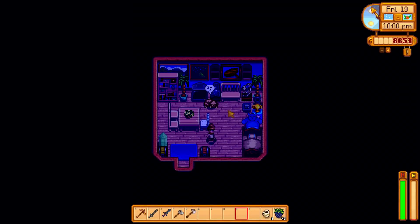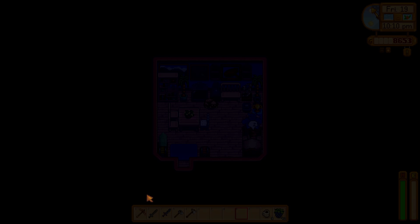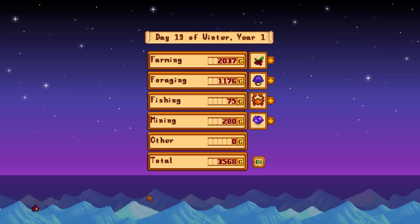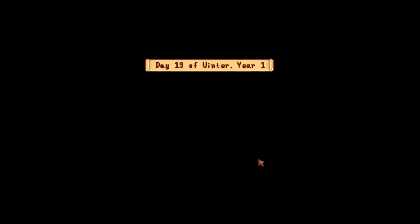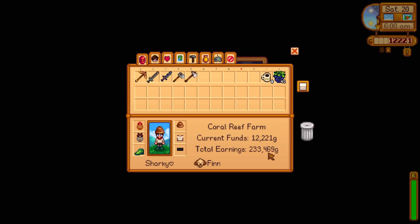Let's check the milk and cheese prices to confirm our strategy. Large iridium milk sells for 228 gold, while cheese sells for 206 gold - so we get more with the milk. Mayonnaise sells for 171 gold too. I forgot we're on 50% profit margin difficulty, which explains why values seem low. We've made 233k total - in theory that would be nearly 500k at full profit. Bit more challenging but not too bad.